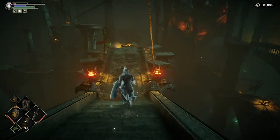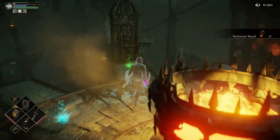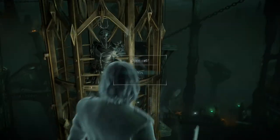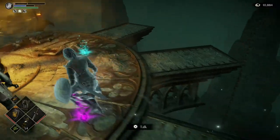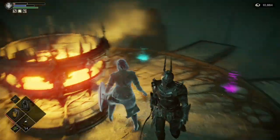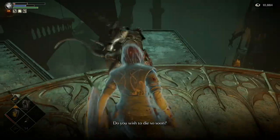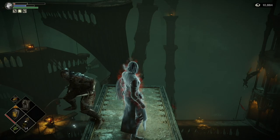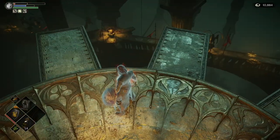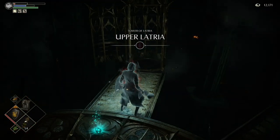We're going to drop down here and grab the Archstone Shard. We're going to free Yurt and knock him off — free him, say yes, but don't actually attack him. We want to do what we did to Ostrava: unequip something in your right hand so you can be bare-handed and just headbutt him off. It's not too difficult. Be careful — if you hit him too many times he'll become hostile. Oh, he just walked off himself. Be careful you don't fall off yourself. Once you've killed him, save and quit quickly — that will spawn his item near his cage. It's his armour set, the Set of Gloom.